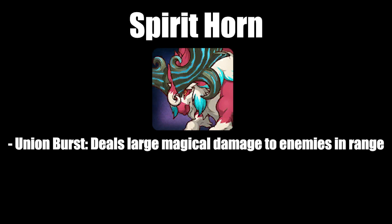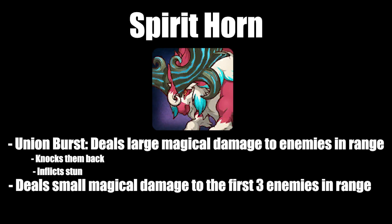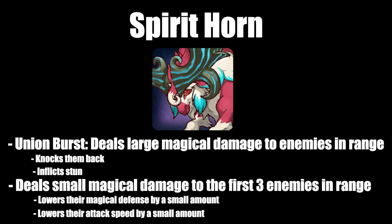Fourth is Spirit Horn, which has a Union Burst that deals large magical damage to enemies in range. This also knocks them back and inflicts stun. It also deals small magical damage to the first three enemies in range, lowering their magical defense by a small amount and lowering their attack speed by a small amount.